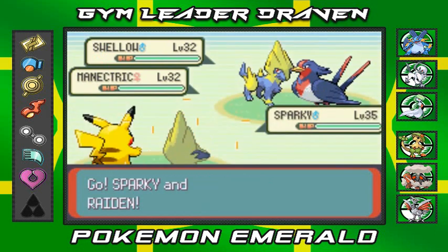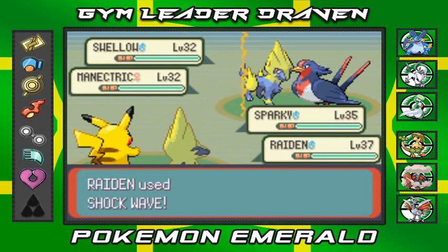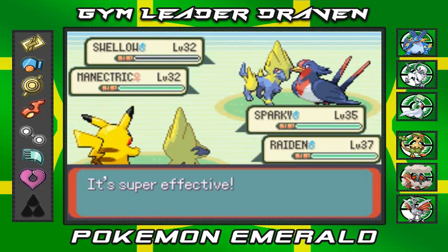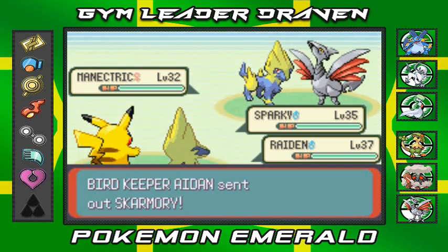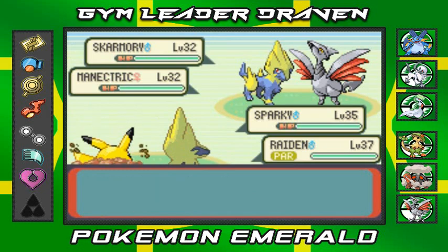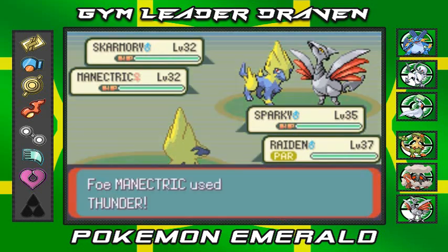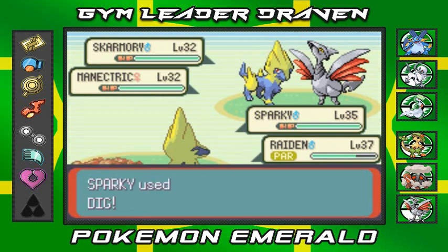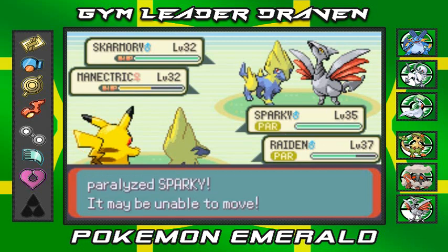We're kind of mismatched right now — I do have the Dig attack so I'm gonna use that. Raiden's kicking butt right now. Look at that Swallow — it's been an honor battling you. She gets Claymore doing everything, and they've got another Skarmory. I'm digging a hole, going with a Shockwave, then a Thunder attack. Now we're both paralyzed.